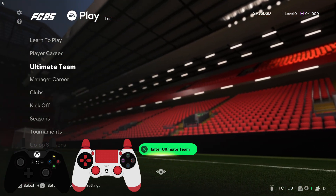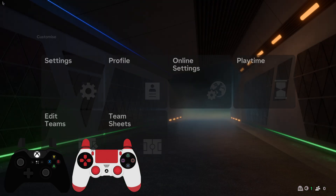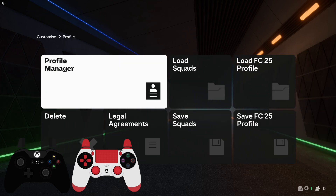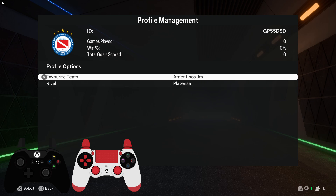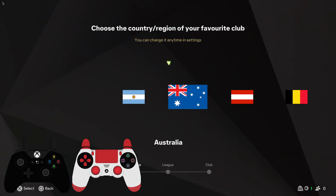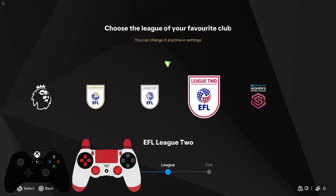First of all, you need to press on the gear icon that is on the top left, then go to Profile, then Profile Manager, then Favorite Team, and select Favorite Team to change it to the team you want to use.